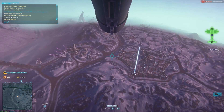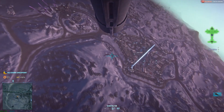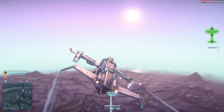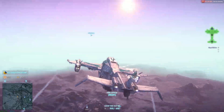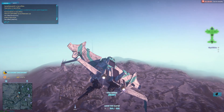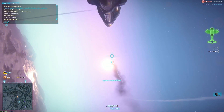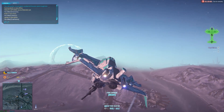My preferred method is to drop in on my target from above and behind them, matching their flight pattern. This allows me to line up a fairly easy tank buster or Dalton shot because we're both flying in the same direction at about the same speed, minimizing the factors I have to account for. If I'm coming in at an angle or from the side, they're moving in two directions away from me at once, which makes things much more complicated. Coming in from directly on top and behind, I can typically finish off a target in one tank buster clip.